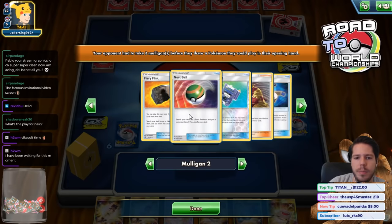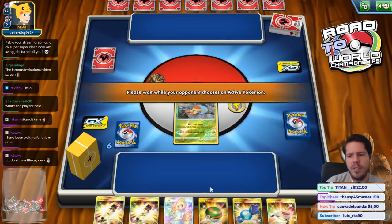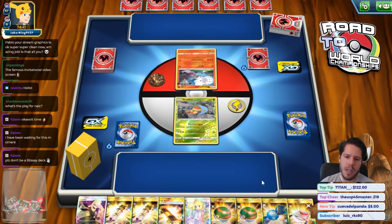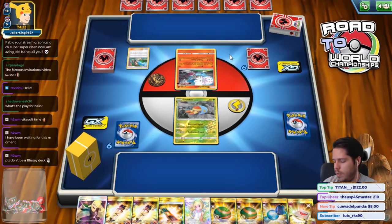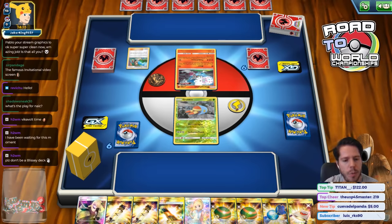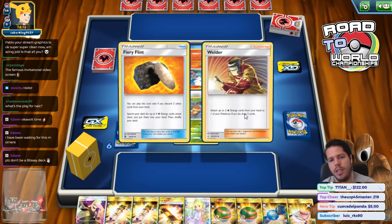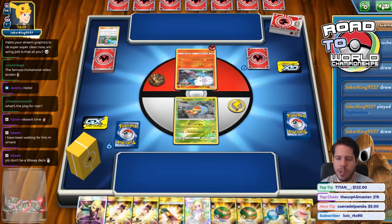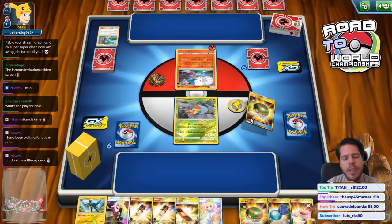It could be Reshizard actually - Altar of the Sun is an interesting inclusion since it removes weakness. We see Baby Blacephalon but that doesn't mean there's no Reshizard, it just means he has Baby Blacephalon as a potential backup attacker. The two retreat cost on Grubbin is annoying, so I can't just retreat into Jirachi. We saw a Nest Ball - Fire Flint plus Welder for next turn seems likely. This deck also doesn't have a way to attack our opponent's hand, but a Rare Candy is definitely welcome.